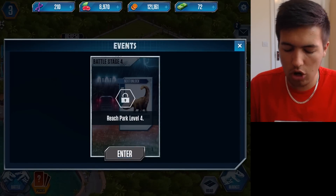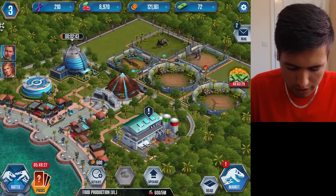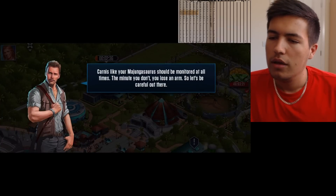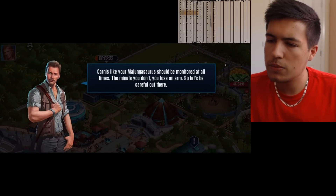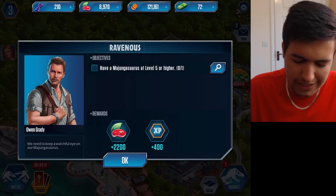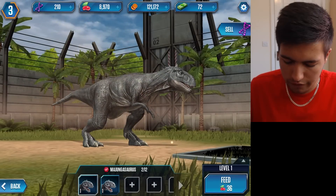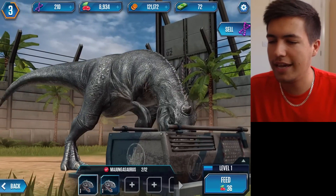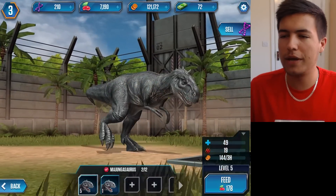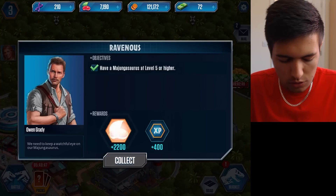Shall we see if we've got another battle yet? We need to get to park level four. Let's go in here and see what we've got — we can upgrade stuff, we've got stuff in the market as well. What challenges have we got here? So have a Mangadada level five or higher — that's literally my challenge. So let's do that. We need to get this guy up to level five. Let's feed him — it's just like a big barrel of meat. Let's get him up to level five. Yes, of course we are — and that is that challenge complete. Mission complete. I will take all your XP and your food.